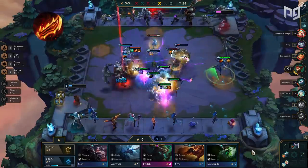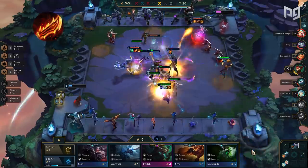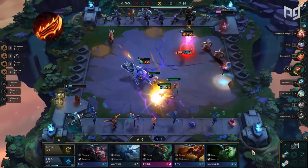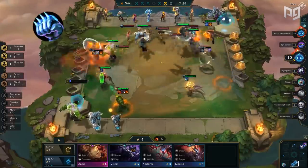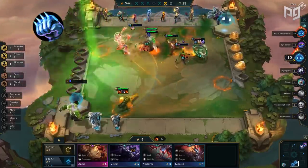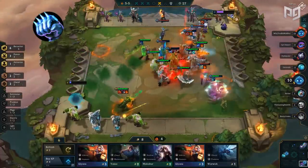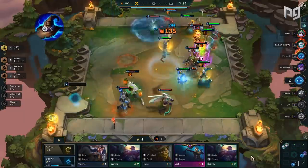Next in the S-tier list we have Rageblade. This item remains prominent even after Set 1, being a core item on many AD carries and scaling insanely well — even with mages. The scaling attack speed is useful for generating mana and dishing out a ton of damage in extended fights. Iceborne Gauntlet is next — the attack speed debuff is ridiculous and synergizes extremely well with the Glacial synergy, Wind synergy, and Wind map. This not only makes it harder to kill your tanks but can provide a massive attack slow to the enemy team.